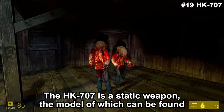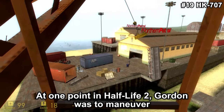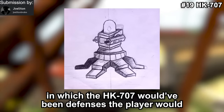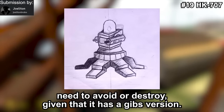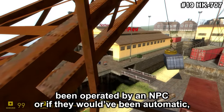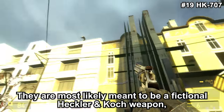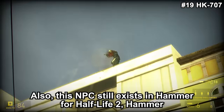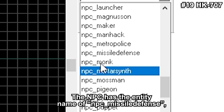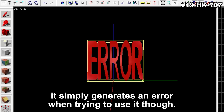The HK-707 is a static weapon whose model can be found in the Beta model files. At one point in Half-Life 2, Gordon was to maneuver missiles around certain areas, and the HK-707 would have been a defense the player needed to avoid or destroy. Given that it has a Gibs version, it's unknown whether these would have been operated by an NPC or been automatic — though they do have handles on the back. They are most likely meant to be a fictional Heckler & Koch weapon given their HK name. This NPC still exists in Hammer for Half-Life 2 under the entity name NPC Missile Defense, though it simply generates an error when trying to use it.